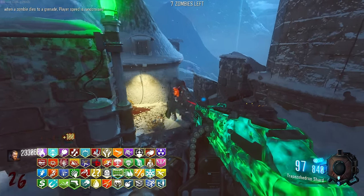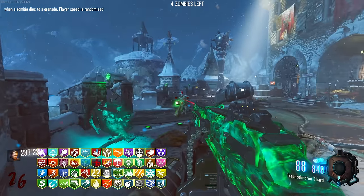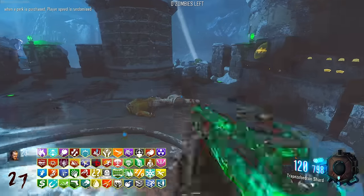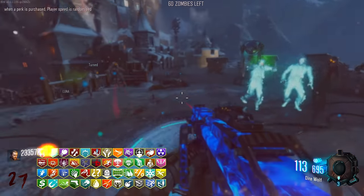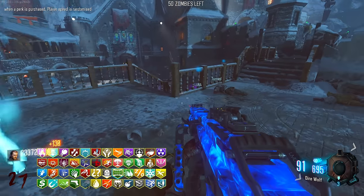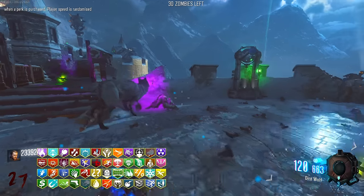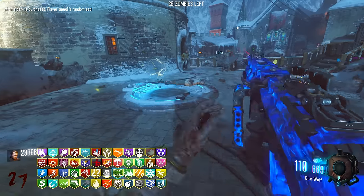It is nice to just go around with this many perks and all the effects, just seeing how powerful we actually are. We get a headshot with Change Choose. Can we activate one near here? Another free perk - sure. When a perk is purchased, speed is randomized - that would have been great at the start of the game. The only one running around right now other than myself is Luna, because all the zombies are just chilling - they're all frozen now as well.